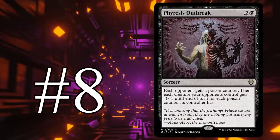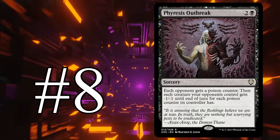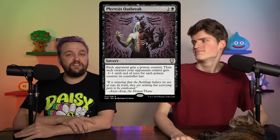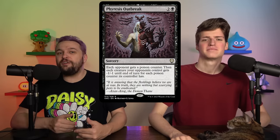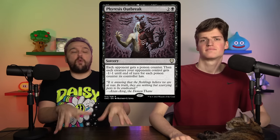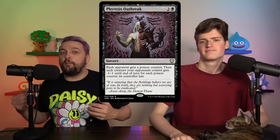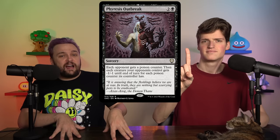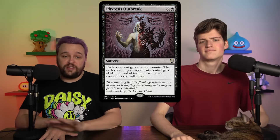Number eight is Pharesa's Outbreak — two and a black for a sorcery. Each opponent gets a poison counter, then each creature your opponents control gets minus one, minus one until end of turn for each poison counter its controller has. This card is weirdly versatile: it can start the chain, get poison counters going to start proliferating and poisoning people out of the game. And if your chain has already started, now it's a board wipe. It's very niche — exactly for infect/toxic decks — but when you're doing that, it's probably one of the best cards in your deck.